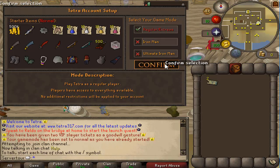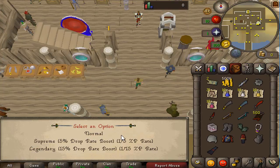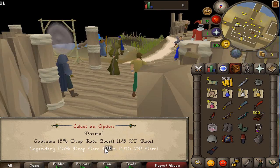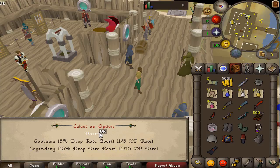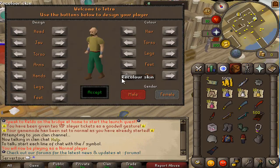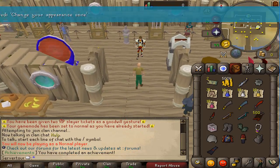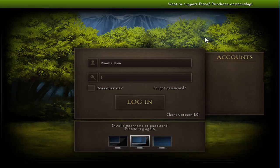We're going to use the regular mode. You can also choose harder or easier experience rates — I'll just take normal. Once you accept, your account is made. Something really cool is that on the login screen you have the option to choose between a fixed screen, a resizable, or a full screen, which is really nice.